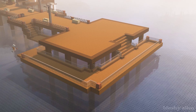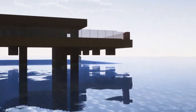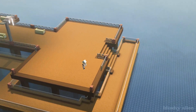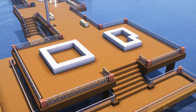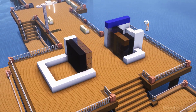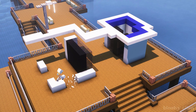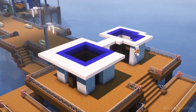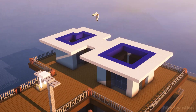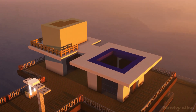Now I'm building a very small version of the restaurant that exists on the pier. Also, this shader I'm using is so good - it's called Complementary Reimagined. It's an edited version of the original Complementary shader, one of the most popular shaders right now. I love the clouds, the lighting - it's just stunning and realistic but also stylized at the same time.